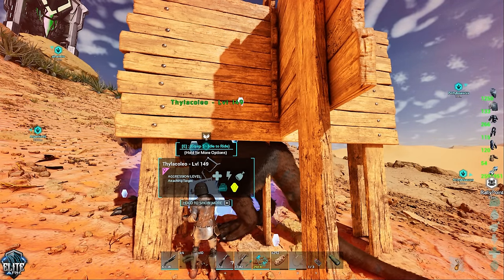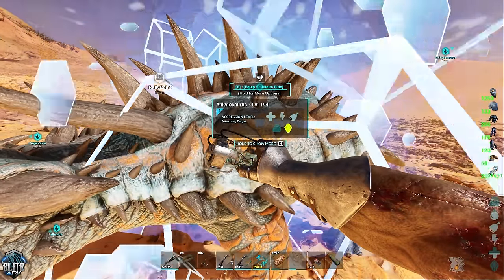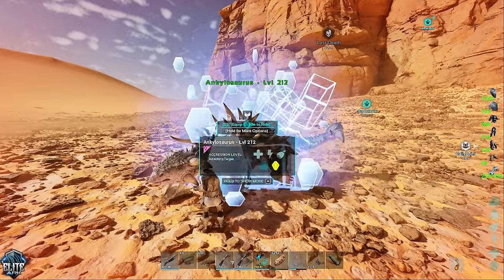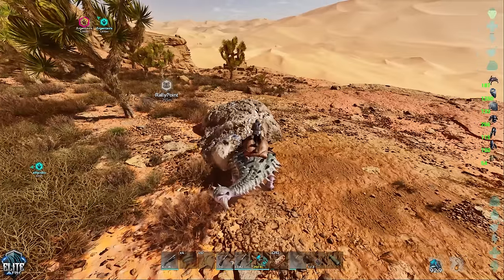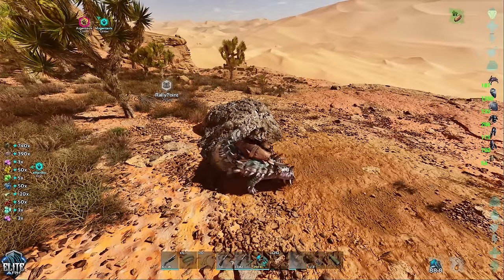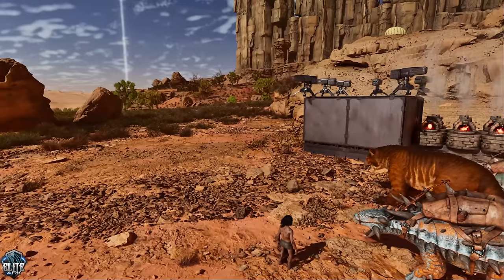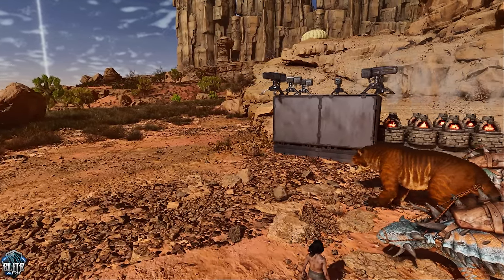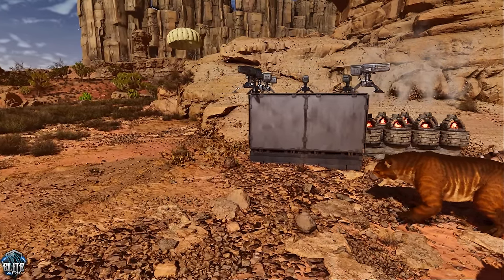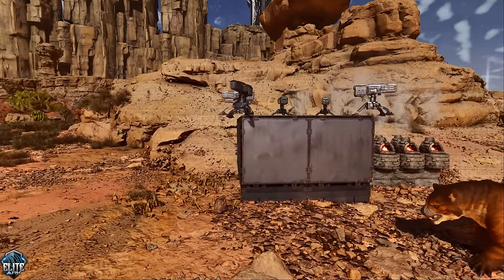Turns out it didn't help, and I placed around 7 — it probably takes so many more. Anyway, we also tamed another Thyla and tamed some Ankys — I think we actually tamed two Ankys, which was done by Rocco. After taming the Ankys, I returned them all back to base with cryopods and also went out and did a mini metal farm. We managed to get our base looking a little something like this — it wasn't anything too crazy, but if someone was to just walk up, they would get absolutely annihilated.